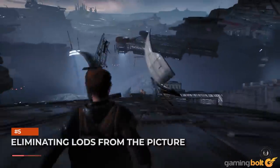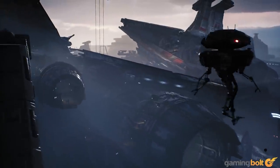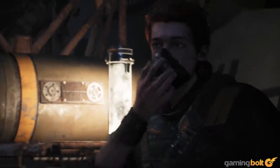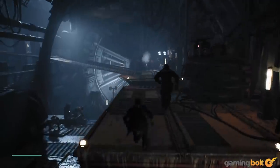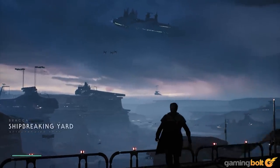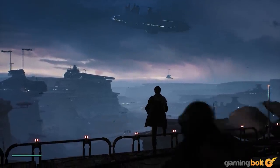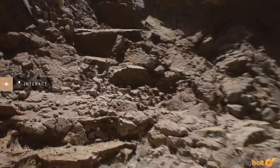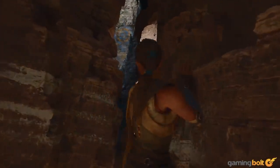Eliminating LODs from the picture: No matter how good asset quality is up close, poor LOD transitions in the mid and far distance make many PlayStation 4 games look terrible. Jedi Fallen Order is a great example — up close, the game's photogrammetry-based materials look true to the original Star Wars movies. However, in scenes with distant objects, far LODs make a substantial portion of the on-screen action look like a PlayStation 2 game. As Epic demonstrated in the Lumen in the Land of Nanite demo, fast SSD storage can be used to turbocharge the LOD transition process.